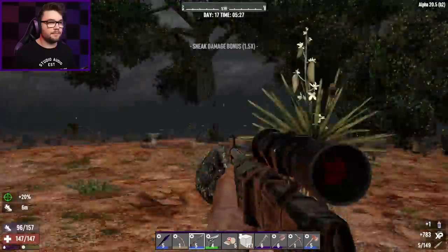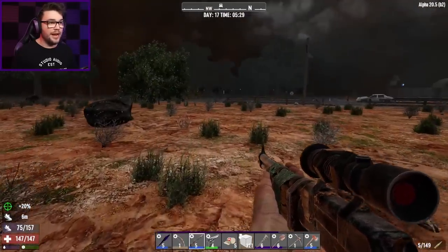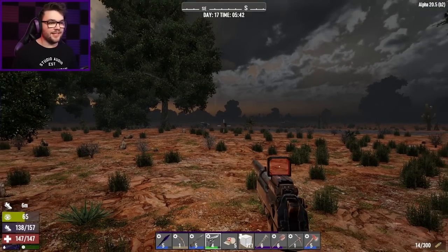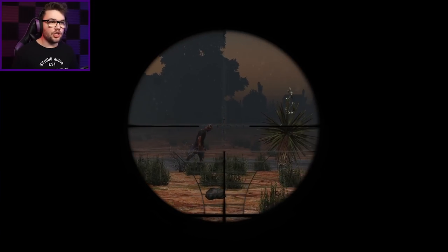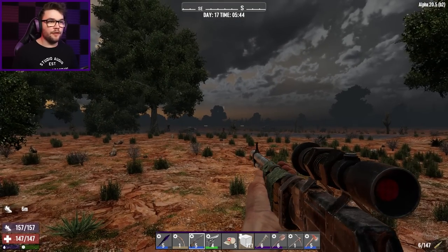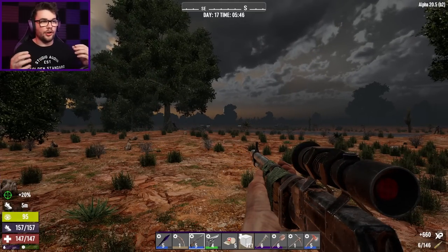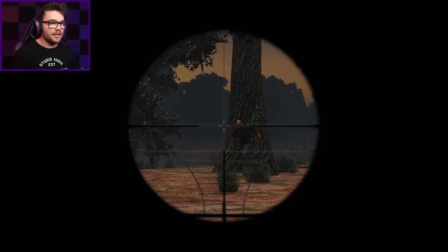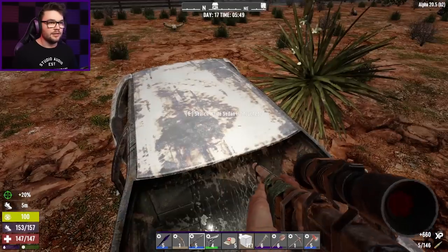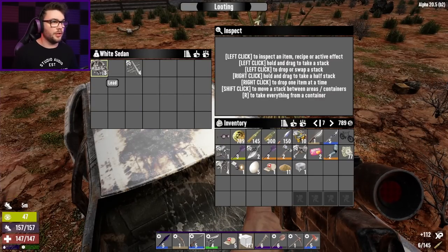That was very loud — let's get over to try to protect quickly before everyone comes running. When you fire a big loud gun like this, it should be like feral sense on and zombies come over from everywhere — not quite like screamer-level stuff, but something in between. Just got to make sure the zombies behind me are nice and dead and I'm not bringing an entourage with me.